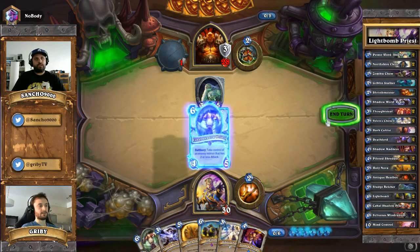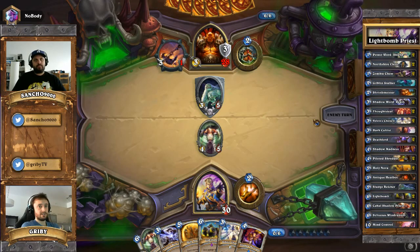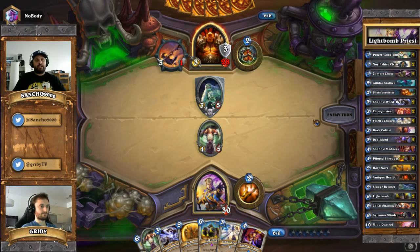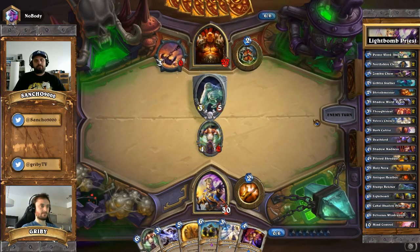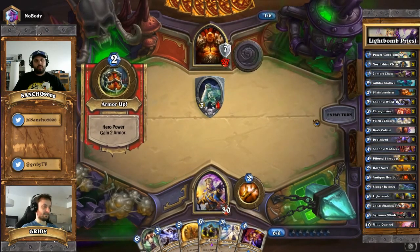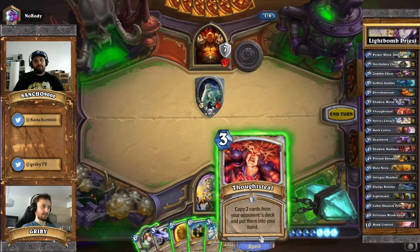We don't want to lose too much tempo here. If he is Grim Patron, we have to get Valence Chosen out before we have Holy Nova, otherwise we'd just do him a favor. He's going to trade into the Cabal - obviously not optimal play for us, but we don't want to fall behind too much. He doesn't want to leave the Cabal alone. Okay, it's still our turn.